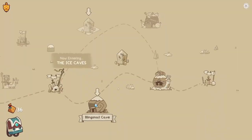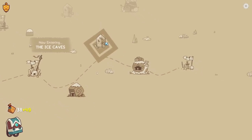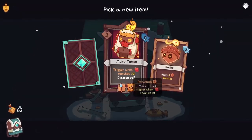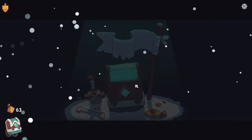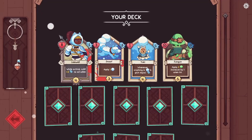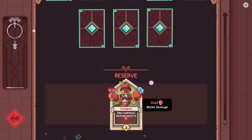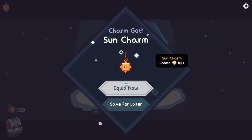Outside of combat, Wild Frost has the usual node-based map of most deck-building roguelites, with a simple two-way branching system. Each combat encounter is randomized, along with the specific cards you can get in shops or as rewards. Each card is modifiable with charms — attachable buffs that you can find as rewards in your journey. Charms are mostly randomly acquired, so finding a charm can create unexpected or powerful synergies in your deck.